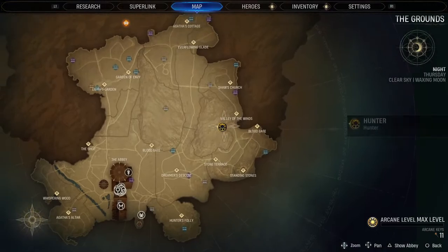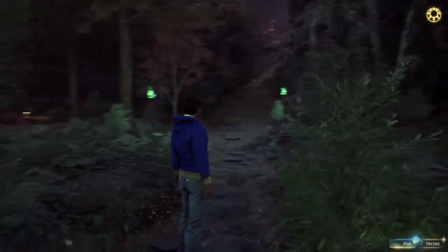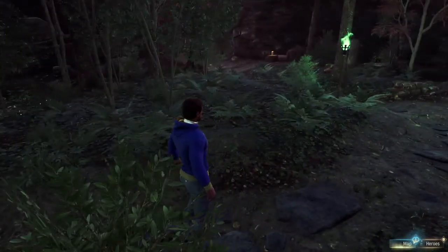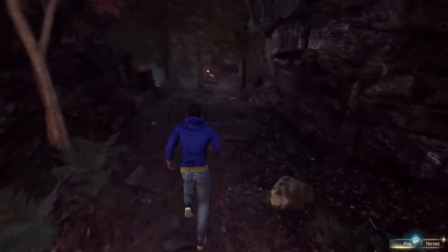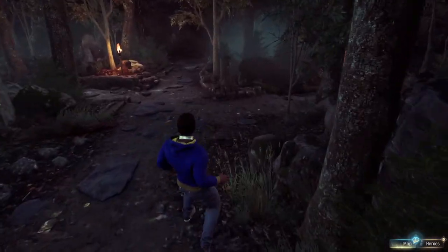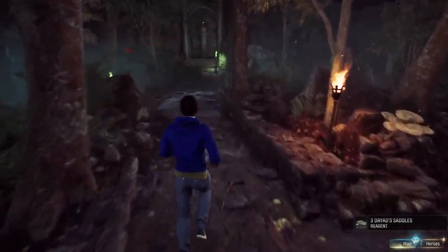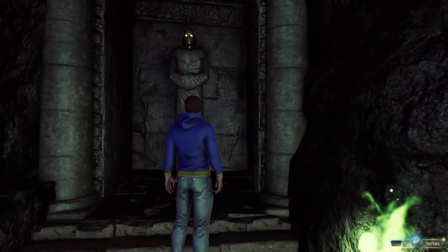Statue number three is in the Everflowing Glade. As soon as you go here, you'll go down this little hidden path, go down, and then hang a left. And this will be statue number three.